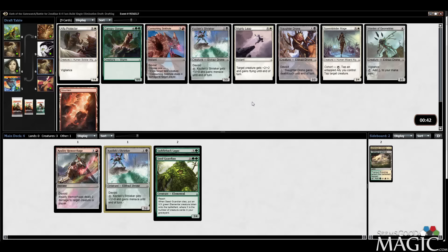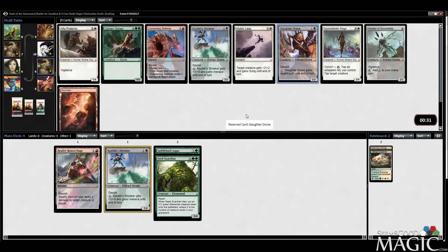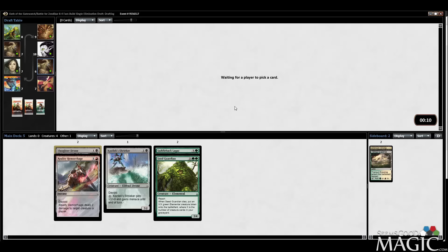Now I might take the Slaughter Drone over Shrieker number two and be okay with that — just getting a cheap spell. I like Slaughter Drone, I like Shrieker — I probably like them pretty close to equally. Shrieker's higher impact, but Slaughter Drone does a lot for a little mana, which I like. There's a pretty late Spawn Binder but you'd have to be pretty dedicated to Allies to make it pay off. Warden of Geometries is whatever. We'll take the Slaughter Drone.